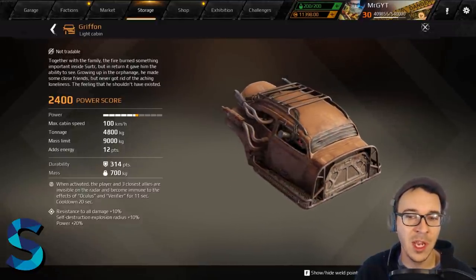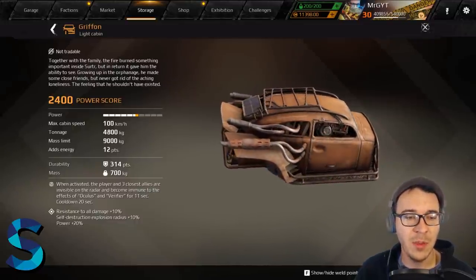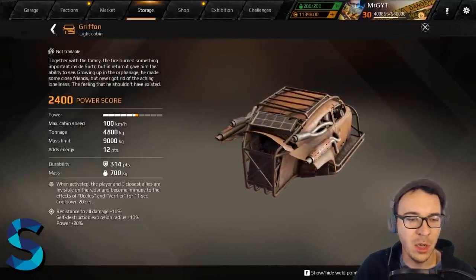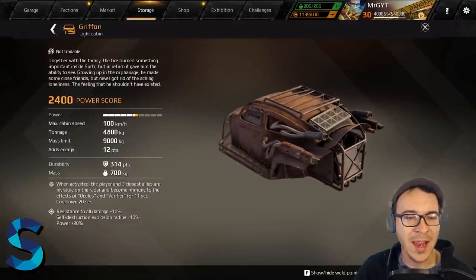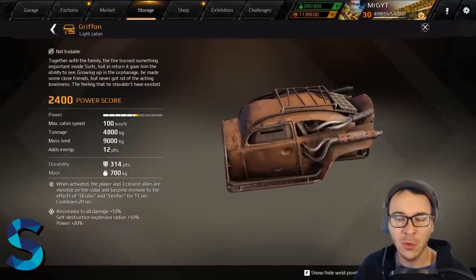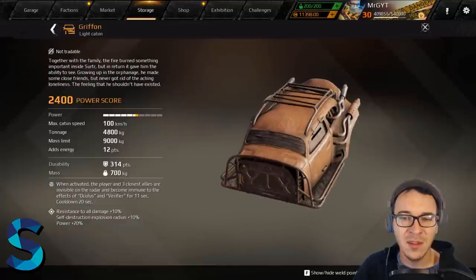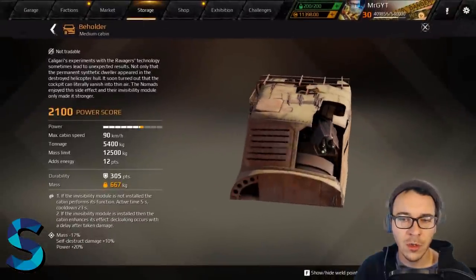Almost all legendary cabins come in at S-tier because they're some of the best — and most expensive — cabins in the game. The Griffin is an extremely good light cabin with an ability that not only cloaks you, but Oculus and Verifier can't see you either. It also makes your three nearby allies invisible. Not only is it good with cloak, it gives you a stealth mode for radar. It's the ultimate sneaky cabin — fast and it looks cool.